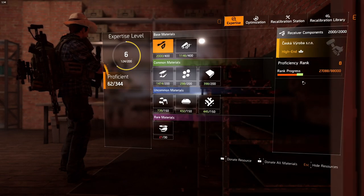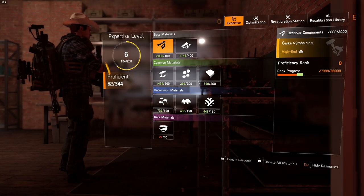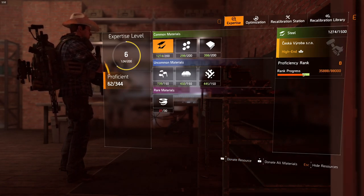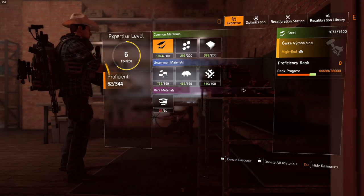The other way is to donate materials. You can actually see how much you're going to get — basically 8,800 XP. You can select any one of the materials like receiver components, fabric, or steel, and just hit donate resources and it went up. There's no confirmation box, it just levels it. You can see it keeps going up 8,800 every single time.